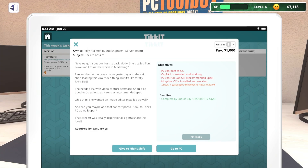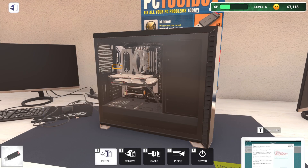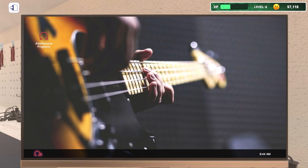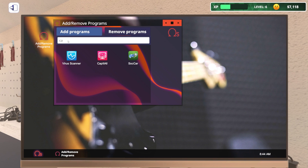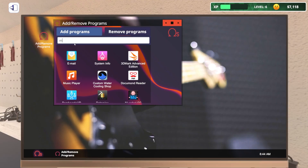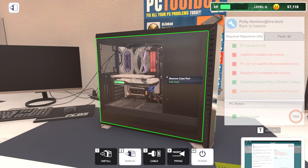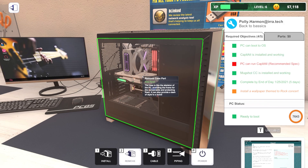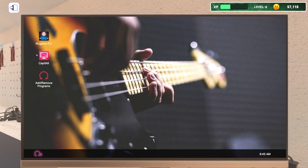Okay, and what do you want? You want me to install some software? PC can run Cap-It-All - I would hope you could do it. All right, I'm going to do this one quick because it's mostly software stuff. Cap-It-All. Mugshot - I'm guessing it's not going to be able to run Cap-It-All because it's saying make sure it can run it at recommended spec. I already forgot - what are we doing? Mugshot. That weird, strange, bald man. So those are installed.